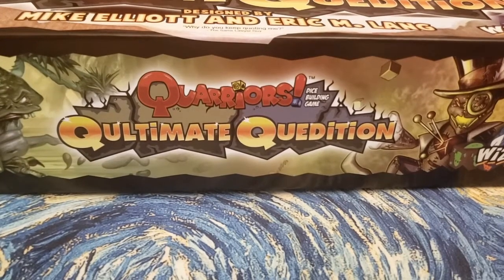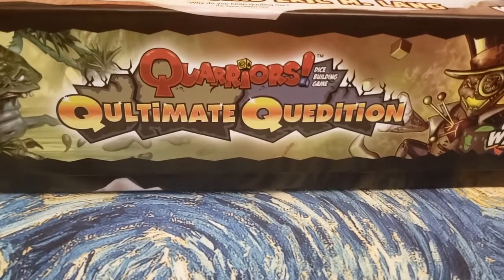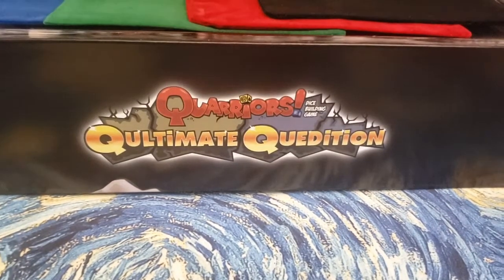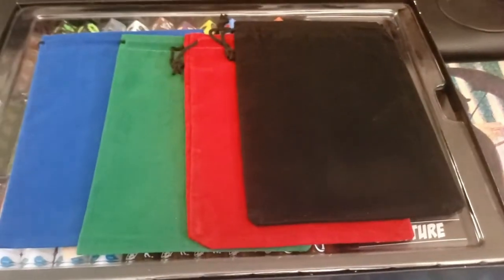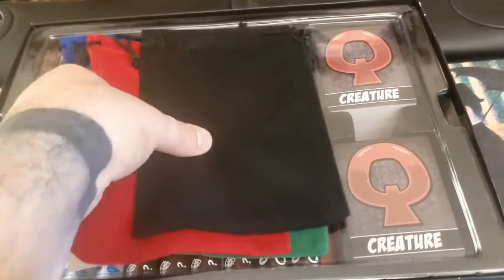In Quarriors, you want your monsters to last at least one turn — at least until the beginning of your next turn, so that you can score them. So there are quite a few differences in the game. We're going to take a look at the inside of the box right now. First thing you're going to see is they provide you with the bags that you'll need for a four-player game.